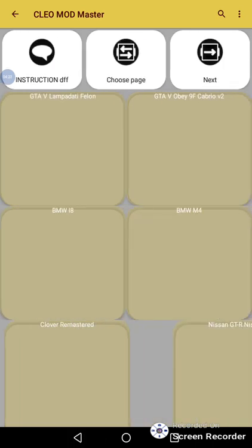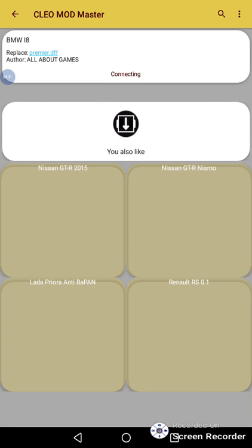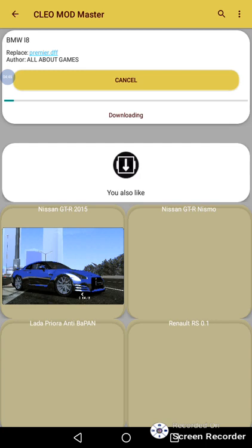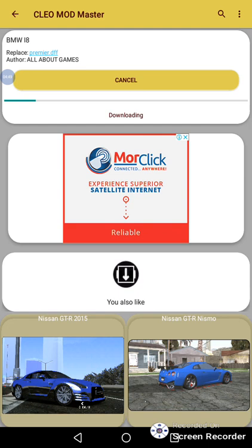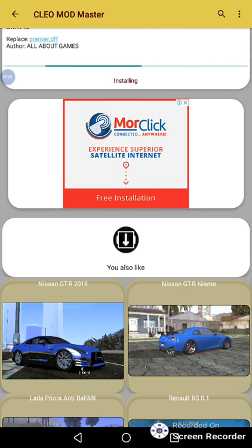Here is the proof — let me install a BMW. Before, when you installed a car it used to install fast and tell you 'GTA IMG tool not found.' Now it will take a long time — maybe two to four minutes — but that means it's actually working and installing properly.